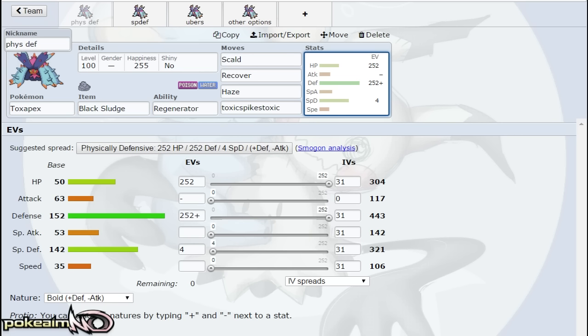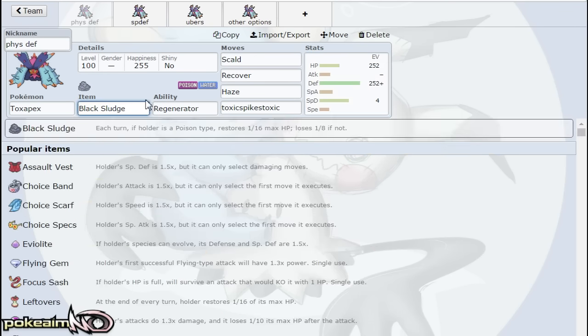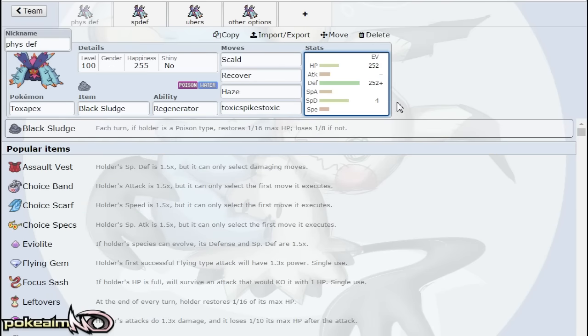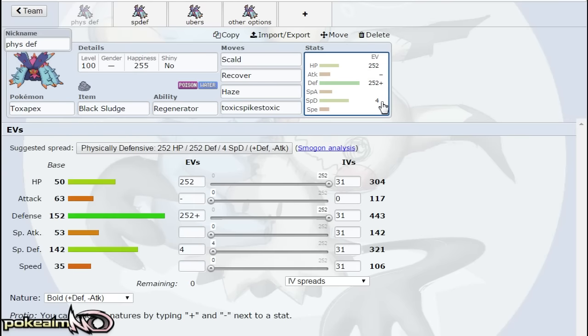Scald allows you to actually threaten Pokemon — even though burn was nerfed this generation to only doing 6%, the Attack drop is key. Toxic Spikes or Toxic are the last move: Toxic Spikes better support your team, while Toxic is good for Pokemon in the air like Dragonite, just wearing them down. You can run Black Sludge or Leftovers. I typically like Black Sludge — it's just Leftovers for Poison types. I don't know why people say 'if your opponent Tricks it back you'll lose HP from Black Sludge.' That's happened once to me ever, and Trick is not common enough to say Black Sludge is a bad item. It's fine — you can run Leftovers though, it's the same thing.